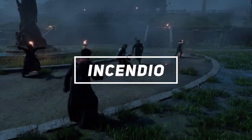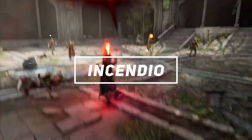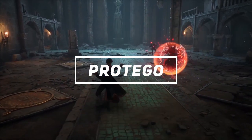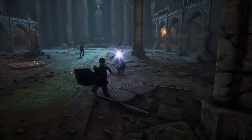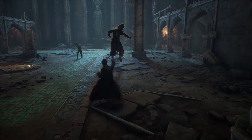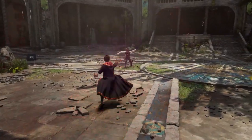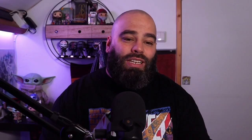For number three we got a simple one, and that's Incendio — a simple spell but a very effective one. Just shoot fireballs and you should be good. Number four is a very useful spell, and that's Protego, which can be used to shield against magic but also physical attacks. Use this and then counter right away after — I think that would make for a powerful charm on its own.